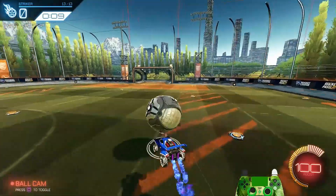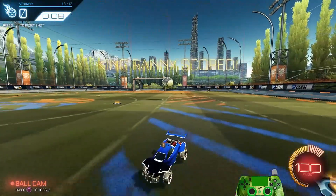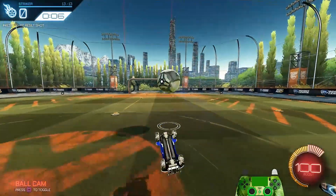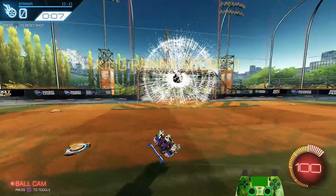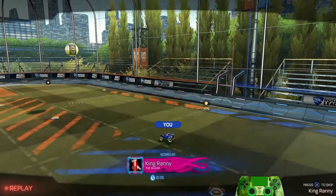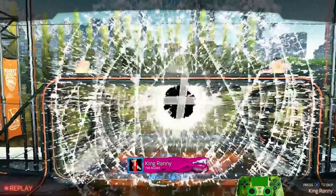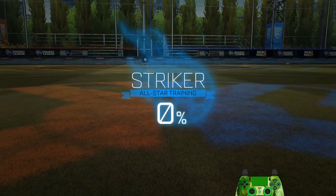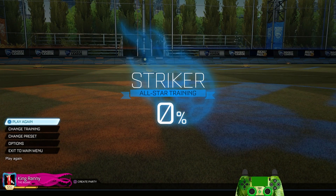This one's kind of annoying because I really just want to go for it immediately. We'll see if I can let it bounce twice. A front flip shot works too — you can also just go for it off the bounce, and that works just as well. Working on bounce shots is never a bad thing. That's it for the training pack — I hope you guys like it. I'll put the code down in the description, and I hope you all have a fantastic day.